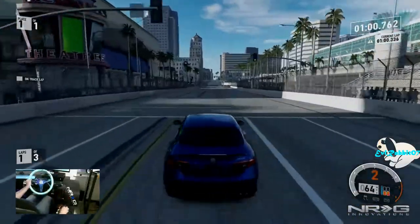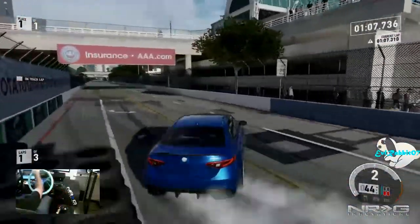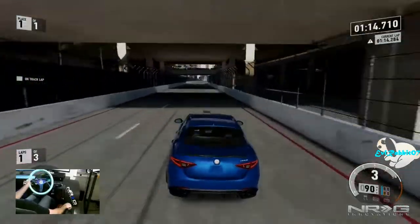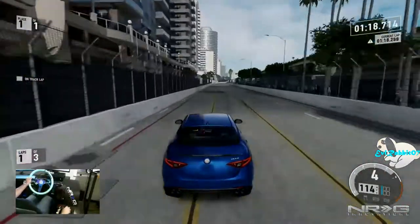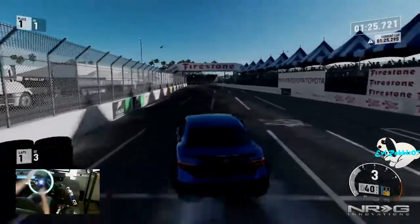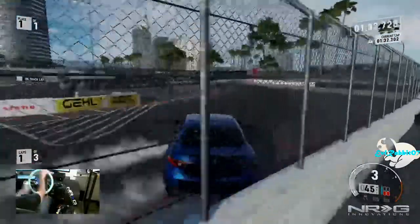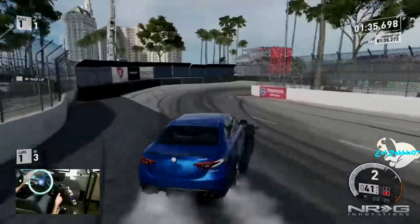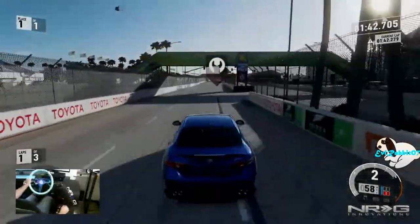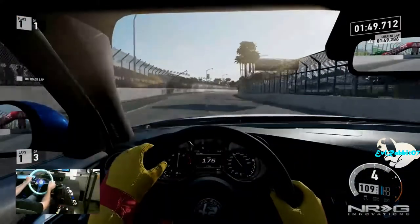We tried to throw it into a turn — it definitely oversteers, that's for sure. I definitely want to do a build on this car; it seems like it'll be a lot of fun. We just missed the tire barrier but we're good. This Alfa is definitely on the top of the list for fun cars to drive right now. We're hitting that section that Formula D drives at Long Beach. We cracked our taillight with a little wall tap but we're good.